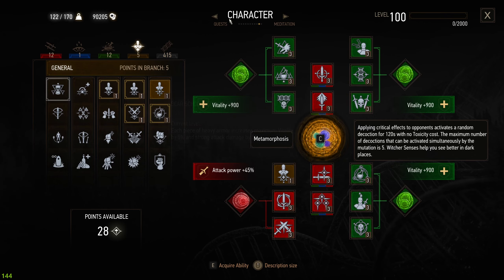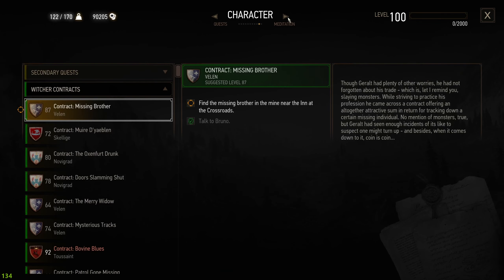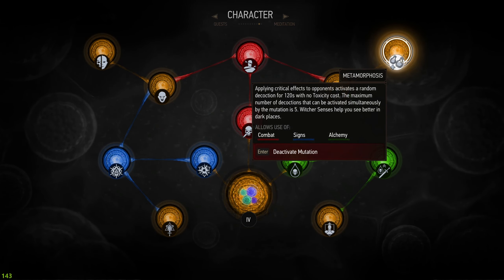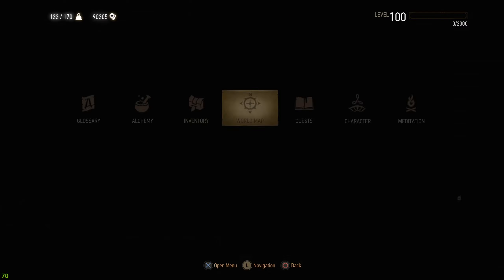Each piece of heavy armor increases maximum Vitality by 5%. We're using Metamorphosis — there's another version with Euphoria where you focus on Metamorphosis. Let's check out how strong this build is, so we're spawning our enemies again.